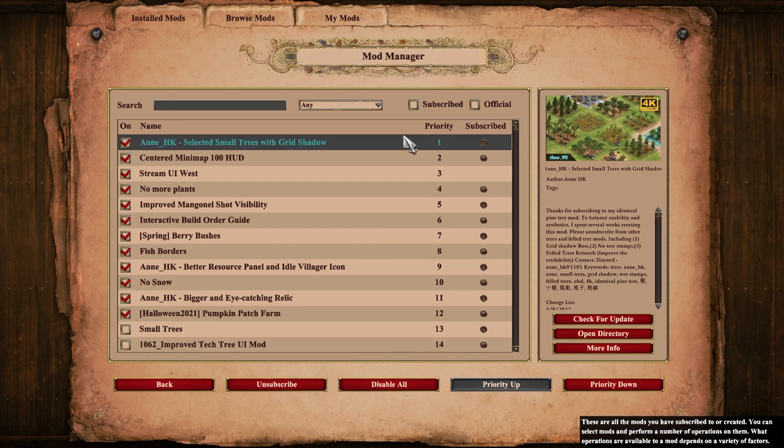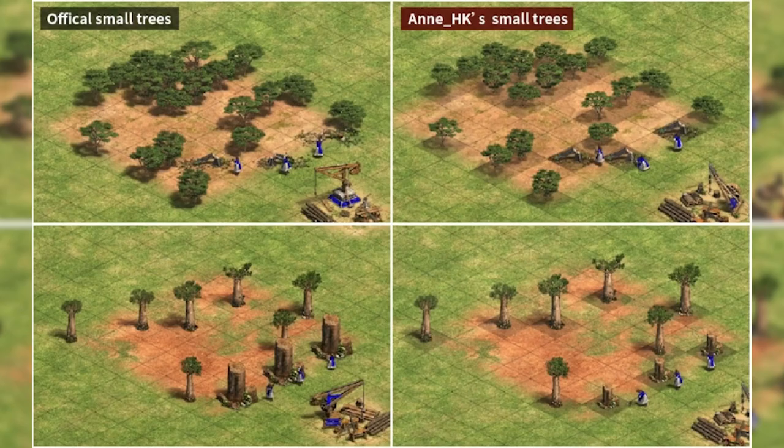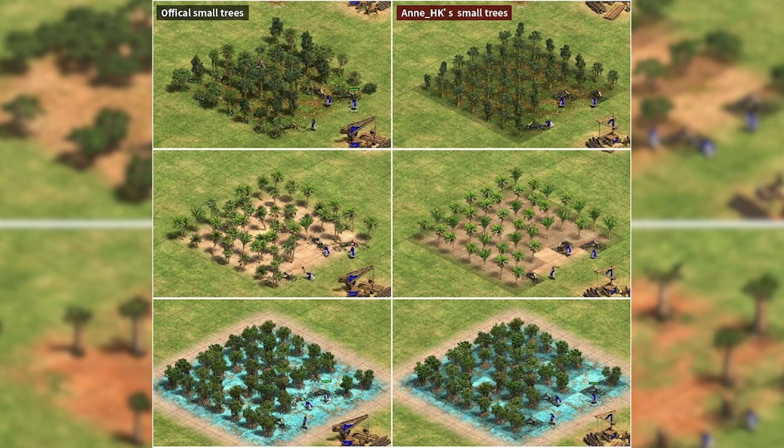Number one is Small Trees. There are heaps of variations for the Small Trees mod, but I recommend 'Selected Small Trees with Grid Shadow' by annhk. The grid shadow beneath the trees makes it easier to spot holes in awkward wood lines, and unlike many other small trees mods, this one keeps the variety of trees local to each different map.